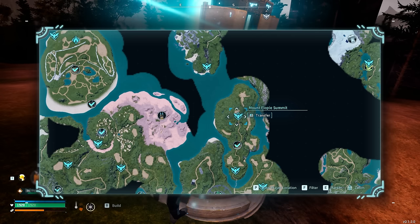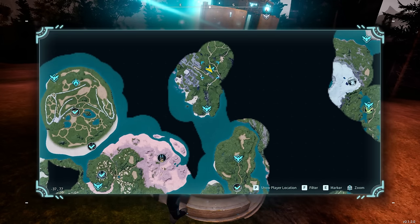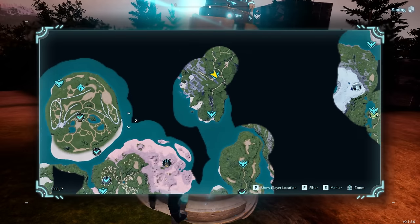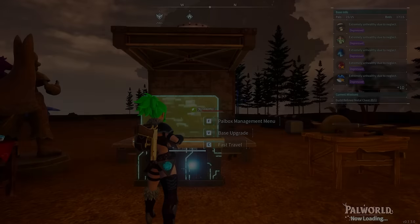If you wanted to get to this early game you very much could — just go to Mount Floppy, over to the Cold Shore, follow the track up, and you can go back to your base and be good. Hopefully this video helps you out in order to get some of that stuff, and other than that, Teach out.